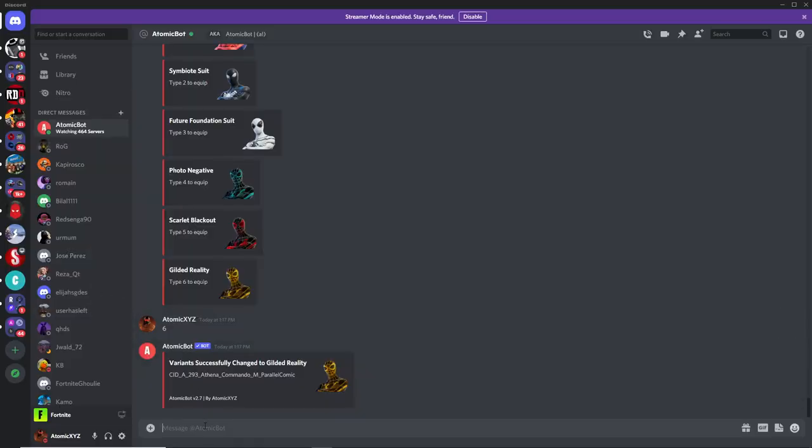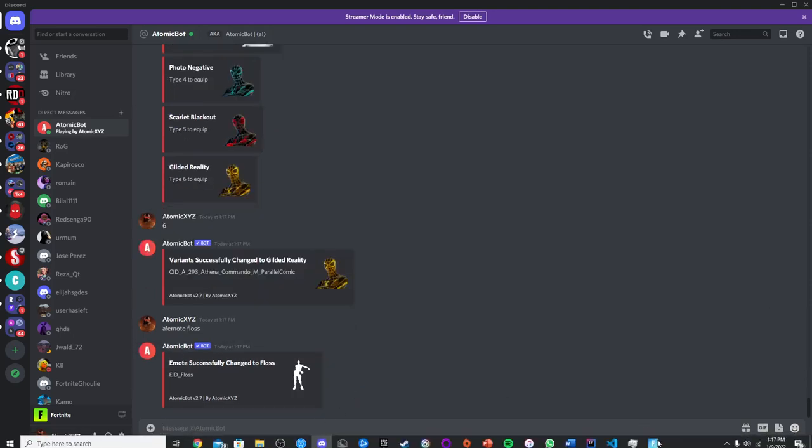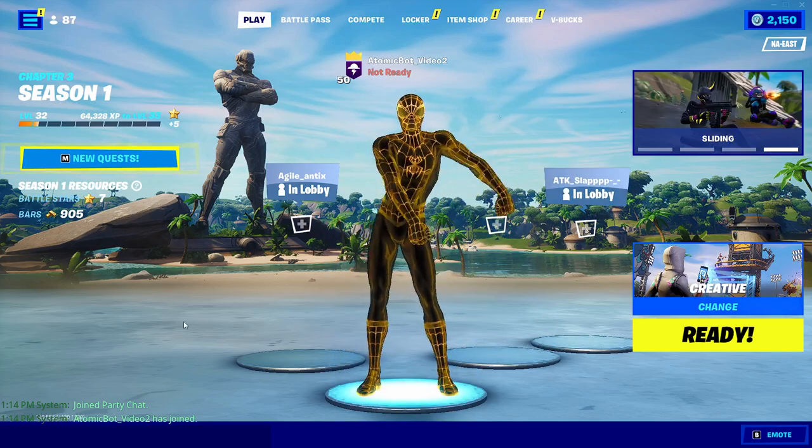If you want to make the bot do an emote, just type A!emote and then you can make it do any emote you want. For example, if you want the floss, just type in floss, and that will make it do the flossing emote — now you have a flossing emote on your Spider-Man skin.